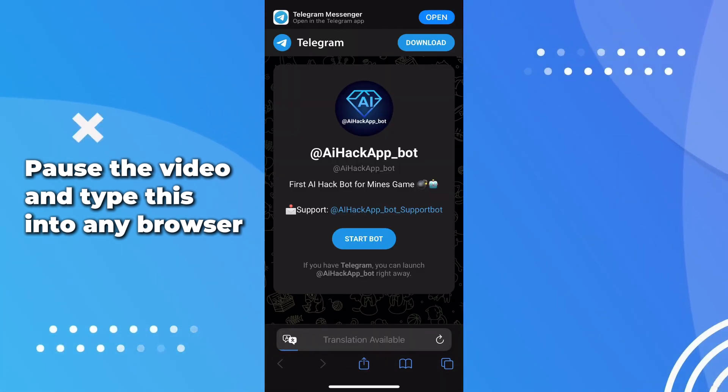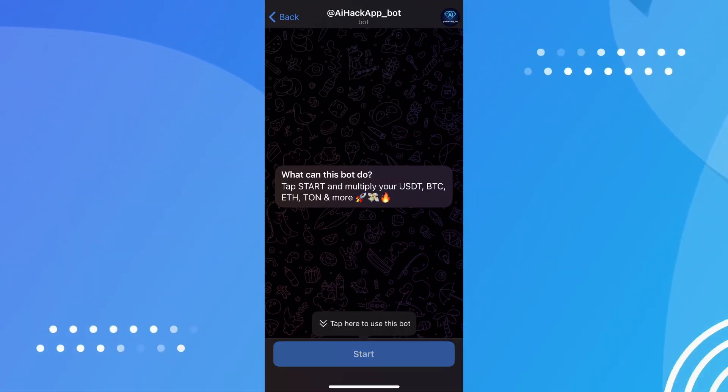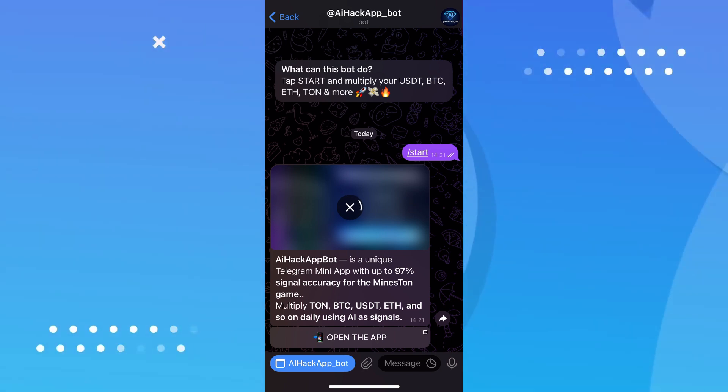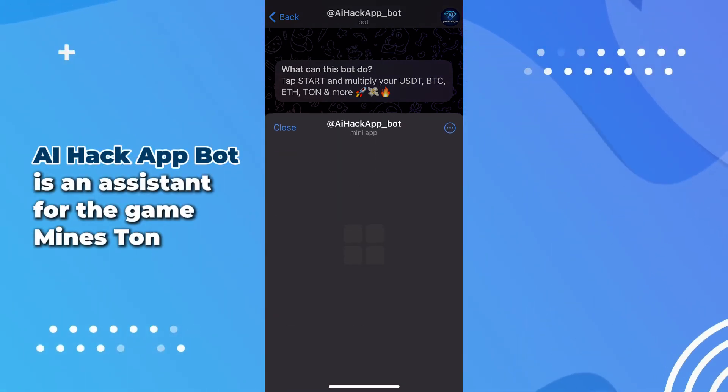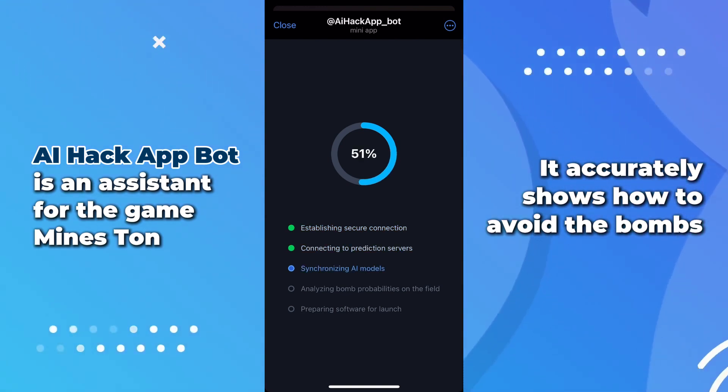First, let me show you how to access the app. I open my browser, type in the name, tap the link, and just like that we're inside — nothing extra, it opens right away. That's already a smooth start. Once inside, the app takes a moment to load and sync with the game — it's quick, but you'll need to give it a few seconds to finish connecting everything in the background.